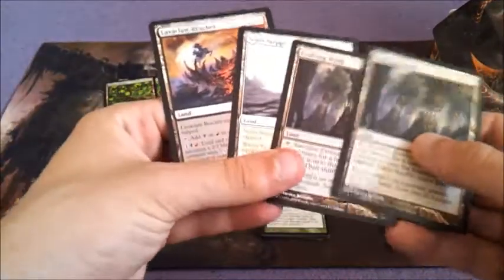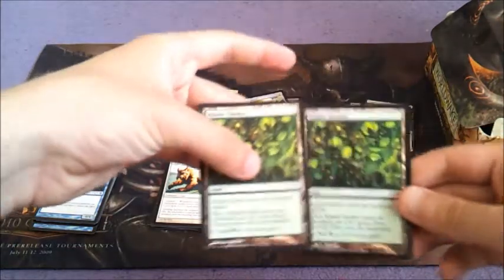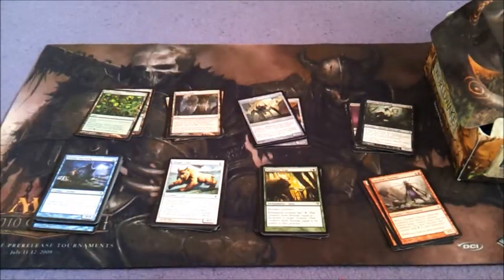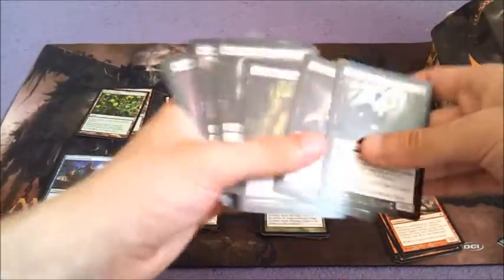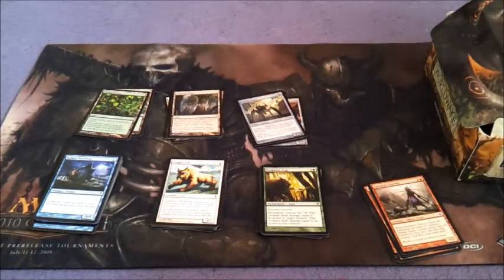For lands we've got two Evolving Wilds, Sejiri Steppe, Lava Claw Reaches, and two Kalani Garden. So what I'm looking at here — the two biggest piles. I think black is not the best; it's sideboard at best, so I'm going to cut black.